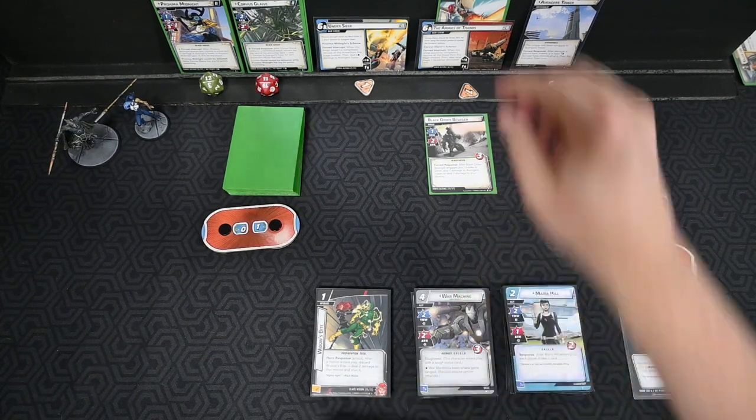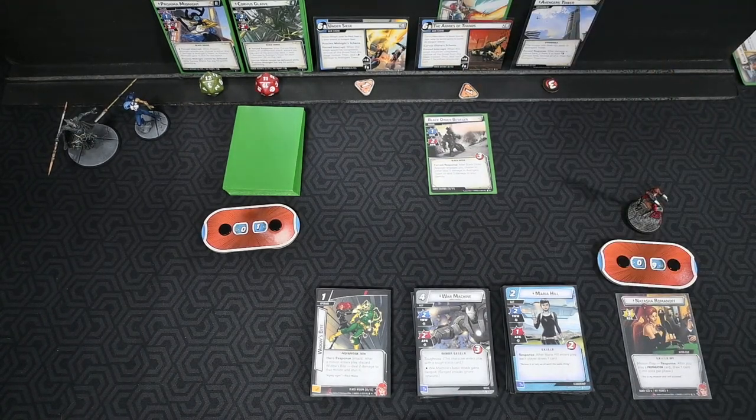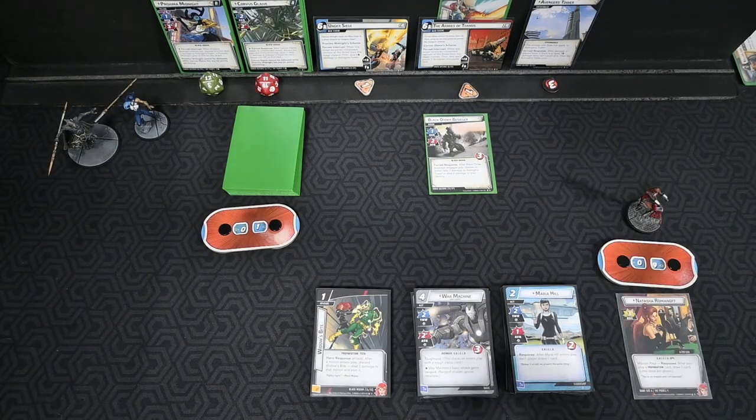There are two Schemes. Currently the active one, based on Focus Defense, is the Armies of Thanos — Corvus Glaive's Scheme. Threshold is six, goes up by one each turn, starts on one. Forced Interrupt: when the stage would be completed, remove all threat from the stage instead, then deal each player one face-down counter card. Proxima's Scheme is likewise a six, threshold goes up by one each turn, starts on one. Forced Interrupt: when the stage would be completed, remove all threat instead, then deal six damage to Avengers Tower — that's the one that's going to impact us the most, because if the Avengers Tower falls, we lose.